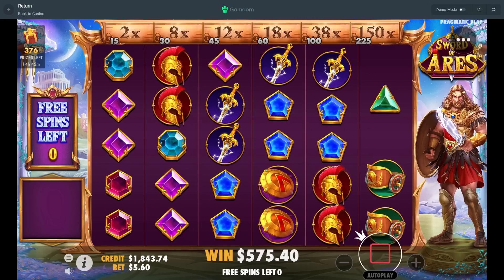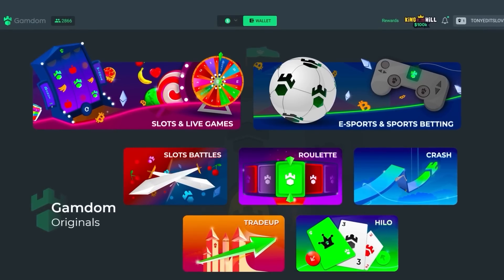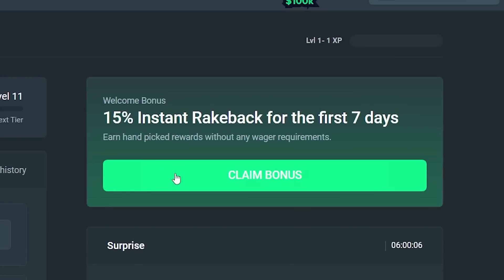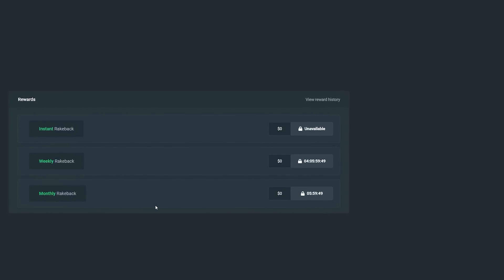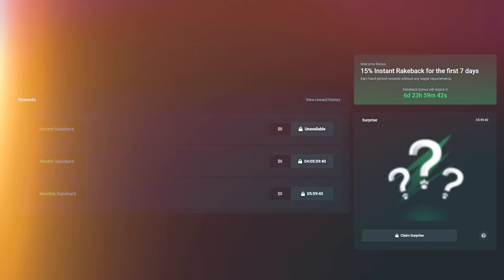Last spin — wow, absolutely awful. Before we get back into the video: if you guys are above the age of 18 and new to Gamdom and want a chance to claim some rewards, click the rewards button on the right-hand side. You can use code 'tonyedits' to instantly unlock 15% rakeback for your first seven days on the site, as well as gain access to instant rakeback, weekly rakeback, and monthly rakeback, and claim a surprise bonus every 24 hours.